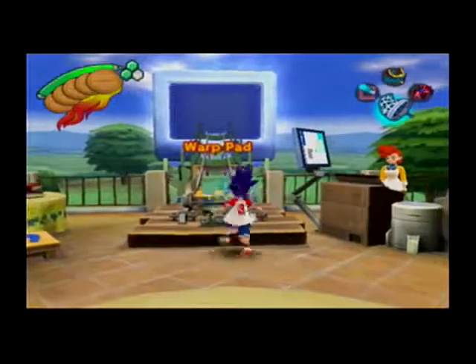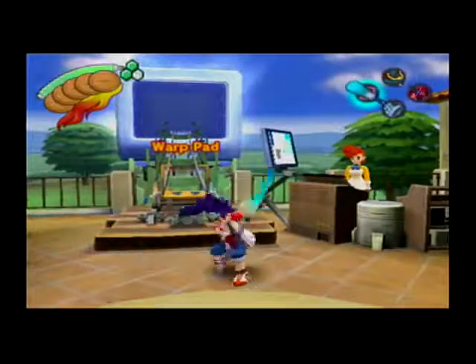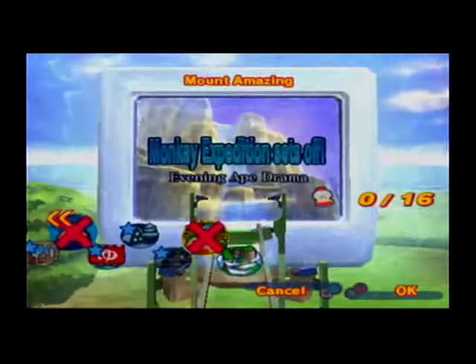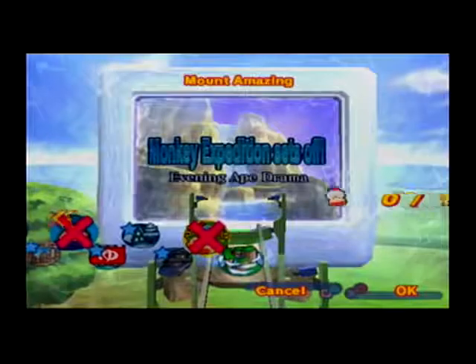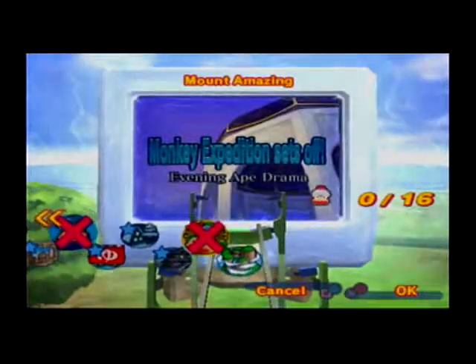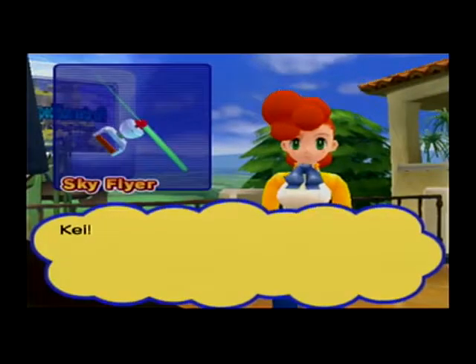Hey everybody, I'm Winter3JBC - welcome back to Ape Escape 3. In last episode we took out the very strange monkey Yellow with my favorite morph in the game, the Miracle Ninja. This episode we're gonna keep going - we're gonna go to Mount Amazing and see what happens.